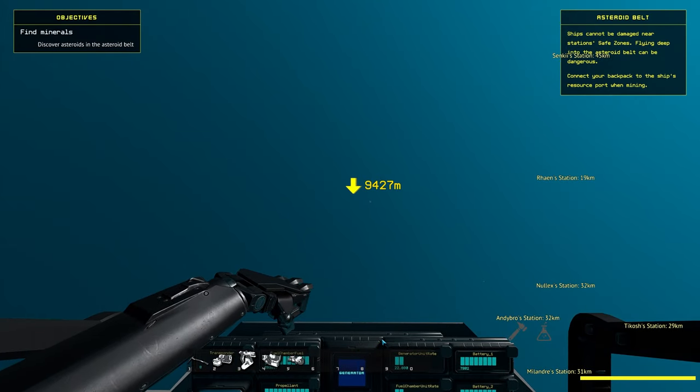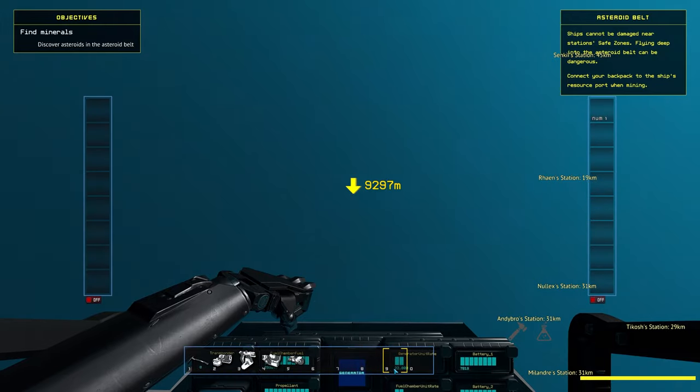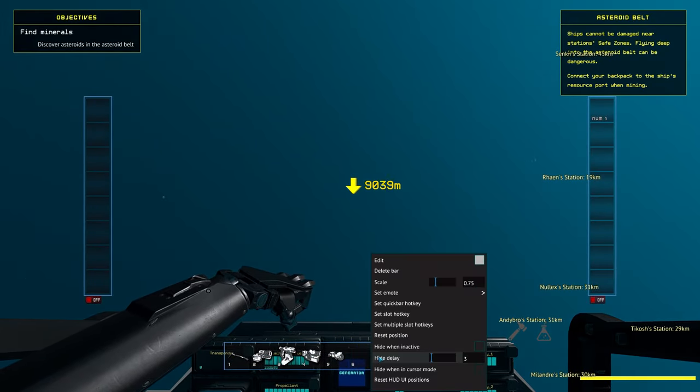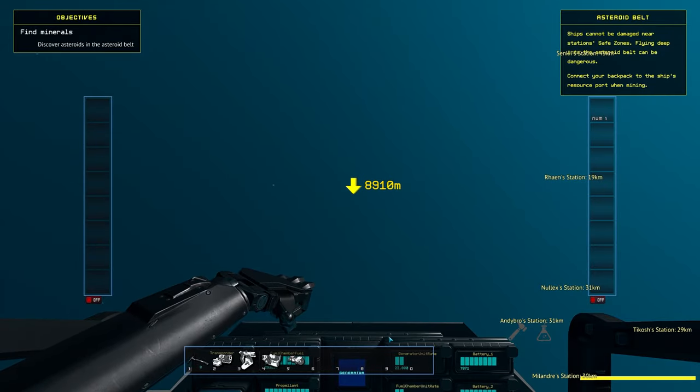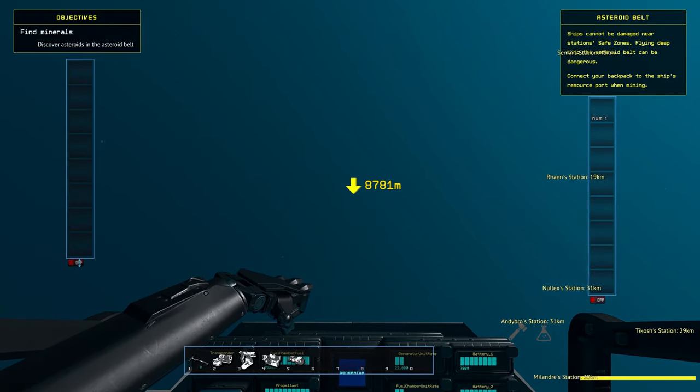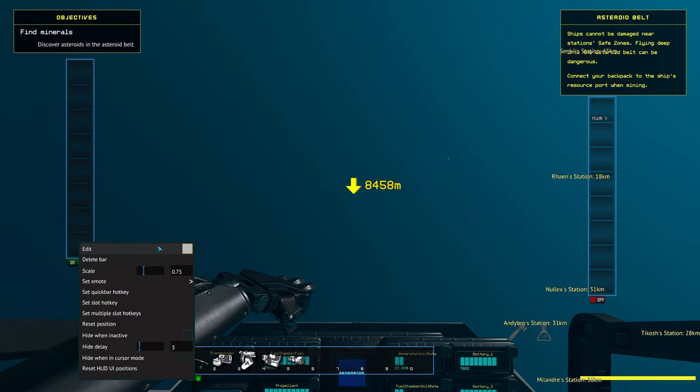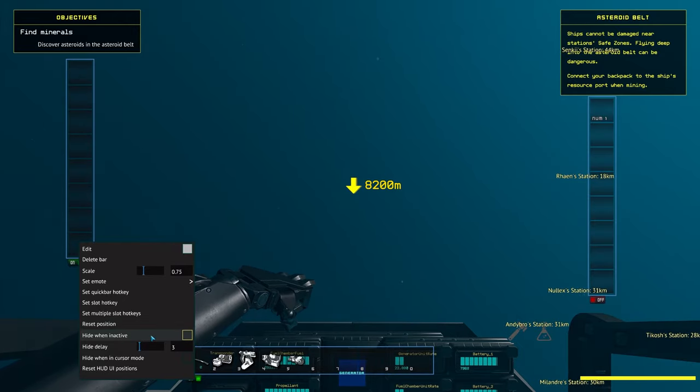Starbase allows you to customize your HUD and hotbars quite a bit, so you can add extra hotbars, resize them and move them around all you want. To do this, unlock your cursor and right click an existing hotbar. While this is pretty confusing at times, I'd recommend you just have a go at it and see if you can make them do whatever you want. You can always right click and click reset HUD UI positions to reset them back to where they were originally.